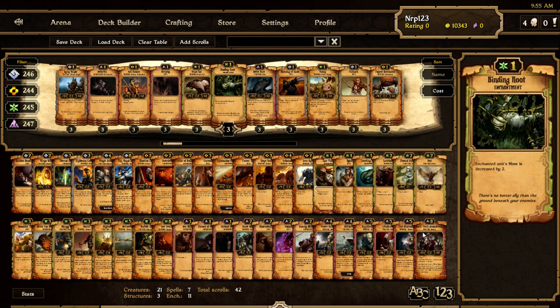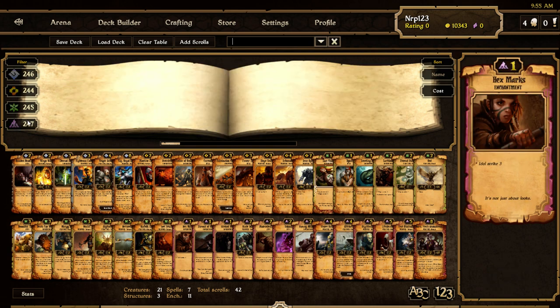Now for the less exciting stuff — we'll go over the changes to existing scrolls. There are 42 scrolls that have been either nerfed, buffed, or changed altogether, and there are 20 new scrolls we'll look at after. There are five order changed scrolls, much more for energy, even more for growth, and about the same as energy for decay.